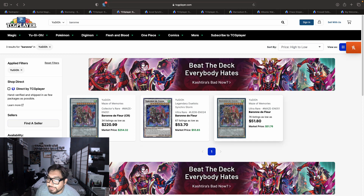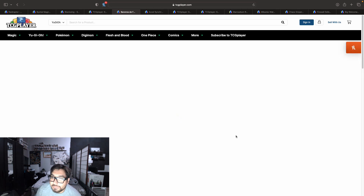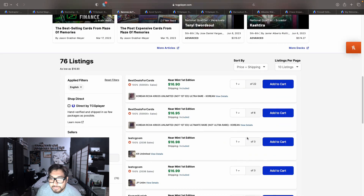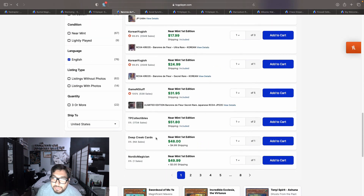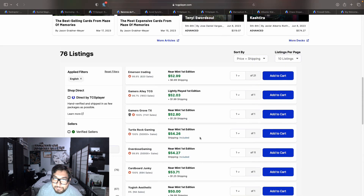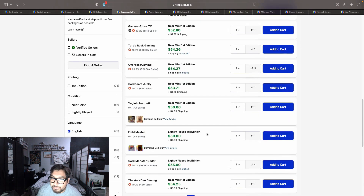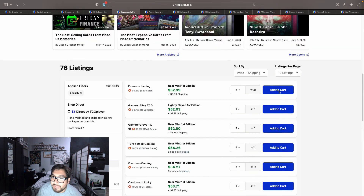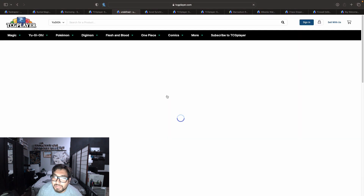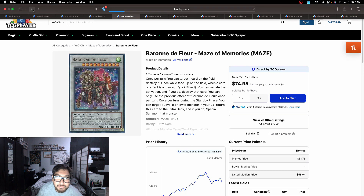Bearing the Floor — the Maze of Memories version — is starting to reach the price of the original Legendary Duelists: Synchro Storm version. I remember seeing the Maze of Memories one around $35 at its lowest, then hitting $40. Right now it's starting to go up higher to the $40–$52 price point, $54 on the first page. On the second page we hit $53–$54, then $55. There's a wall of 11 copies and another wall of 21 copies, so it might take a little bit to break that $55 price point.